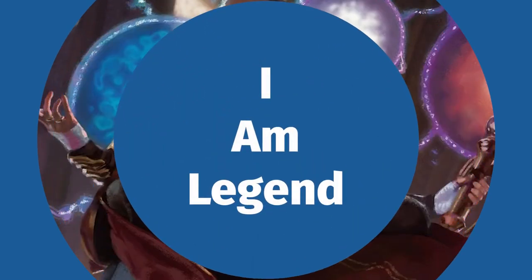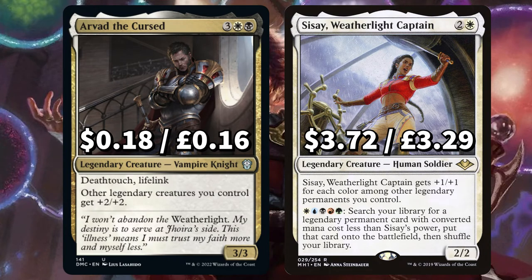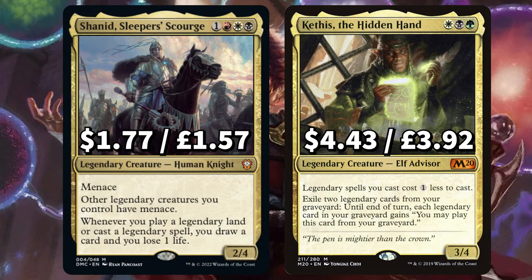Now it's time to look at every legendary creature we're filling this deck with. First is Arvad the Cursed with Deathtouch, Lifelink, and other legendary creatures you control get plus two plus two. And Sisay, Weatherlight Captain, that gets plus one plus one for each colour among other legendary creatures you control. You can also pay WUBRG to tutor out a legendary creature with mana value less than Sisay's, putting it onto the field. There's Shanid, Sleeper's Scourge, that has and gives other legendary creatures you control menace — whenever you cast a legendary spell you draw a card and lose a life. And Kethis the Hidden Hand to make legendary spells cost one less to cast; you can exile two legendary cards from your graveyard to play legendary cards from your graveyard until end of turn.